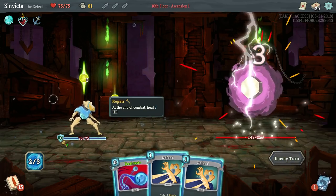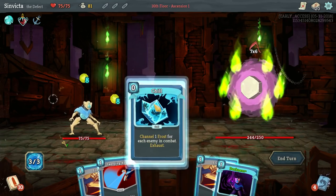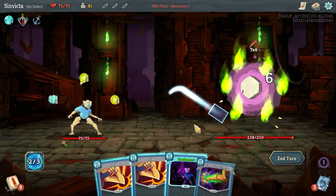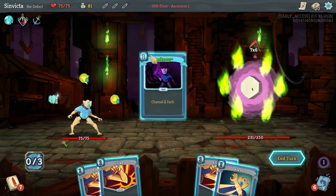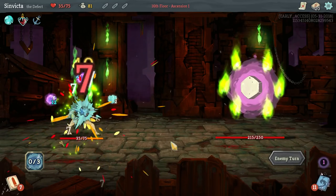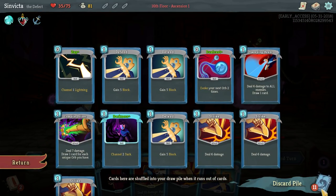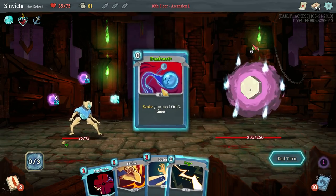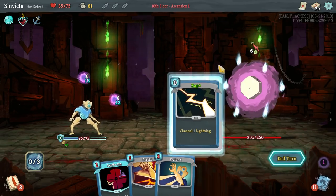Here we go. I need to channel Chill right now because we're going to need the extra block, especially since we didn't draw any Defends. We drew one Defend. We're going to channel Darkness now too. That way we still get the benefits of the Lightning Orbs, but obviously we're going to take a ton of damage. We'll go for All for One. Have we used any zero costs? Only Dual Cast and Zap. Dual Cast is going to give us 10 armor because we're going to double-evoke our Frost Orb, and then we can replace our back orb slot with Zap for Lightning.